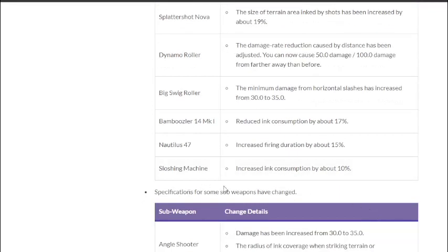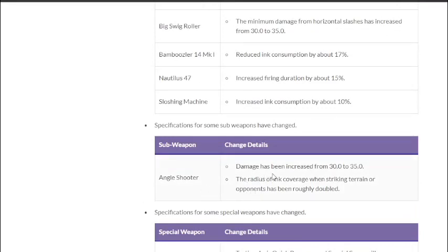Sub weapon changes — Angle Shooter damage has been increased from 30 to 35. Before, this was a four-shot kill, which was painful, but now it's a three-shot kill. Maybe with the Jet Squelcher buff we'll be seeing more people using Angle Shooter. The radius of ink coverage when striking terrain or opponents has been roughly doubled — a painting buff as well.